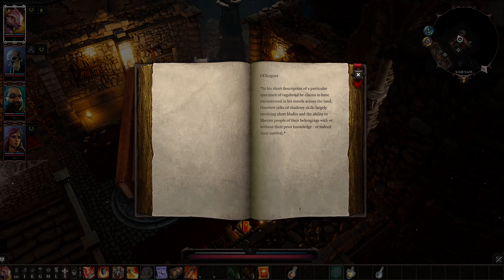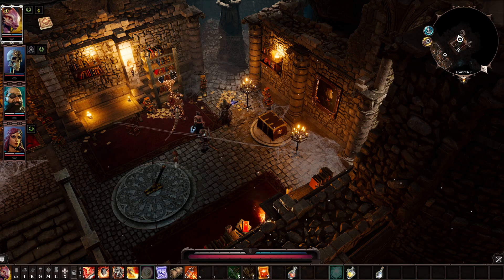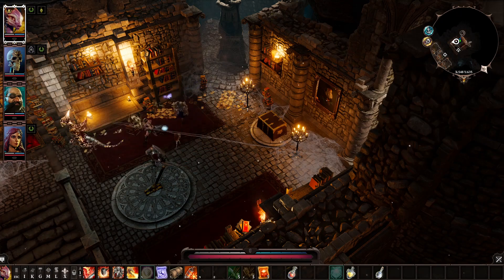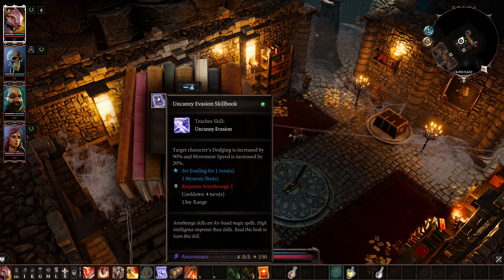Hubert's Encyclopedia Volume 18: Roguery. In his short description of a particular specimen of vagabond he claims to have encountered in his travels, Hubert talks of shadowy skills largely involving short blades and the ability to liberate people of their belongings — with or without their prior knowledge, or indeed their survival. Some more paper, very nice. Nothing in that one and nothing in that one.